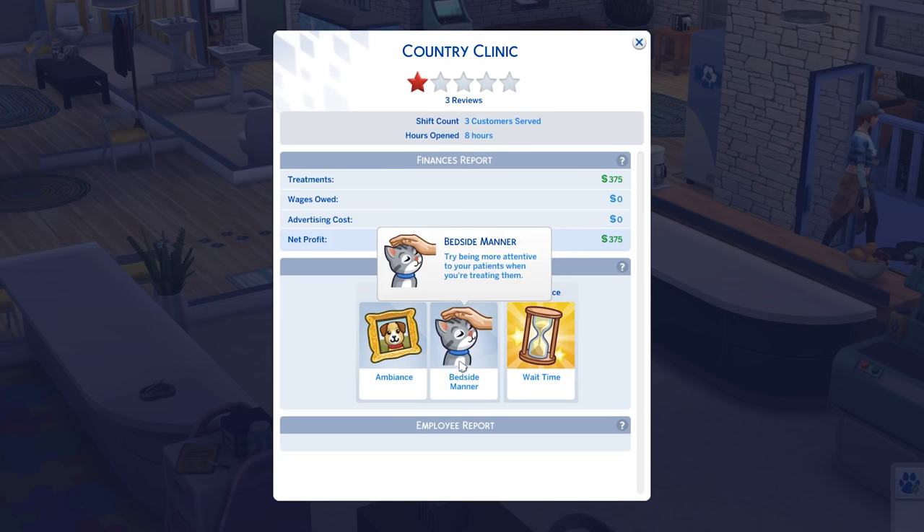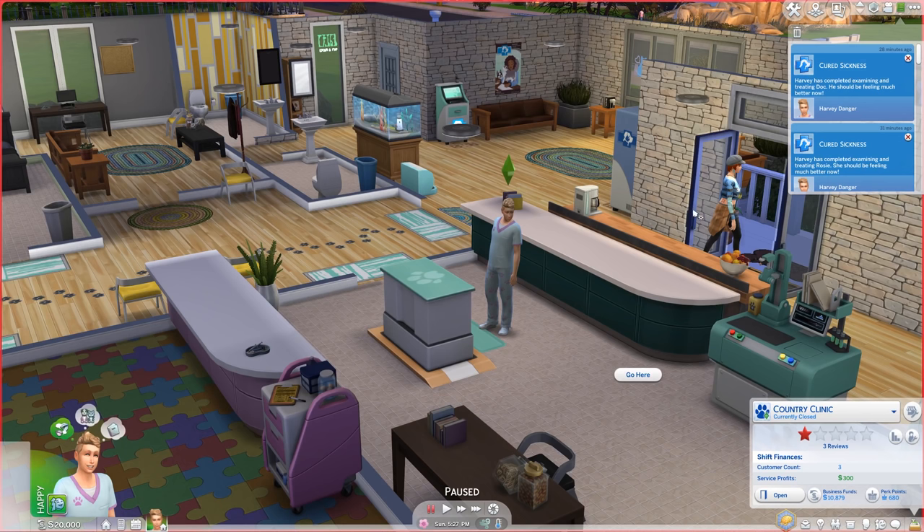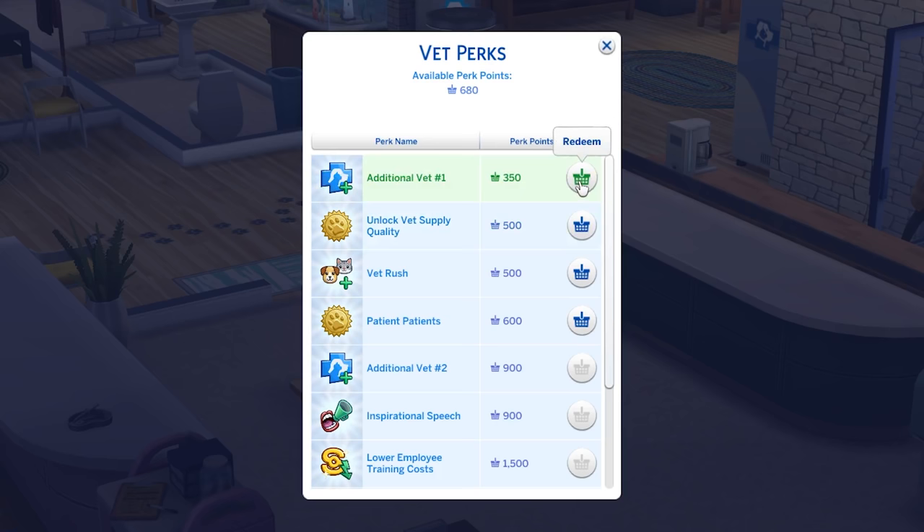I guess that's why my sim is being a jerk — low vet skill level. That makes a lot of sense to me. Other than disappointment, I do have almost 700 perk points, which means I can hire an employee, and that sounds like the best thing to pick to turn this into a money maker.